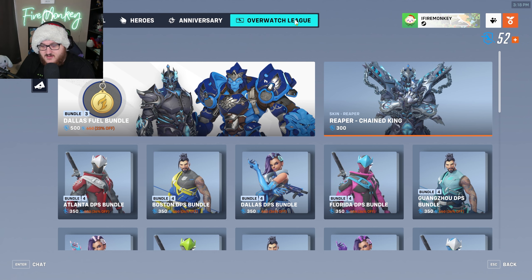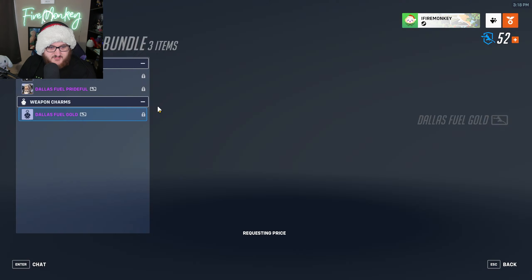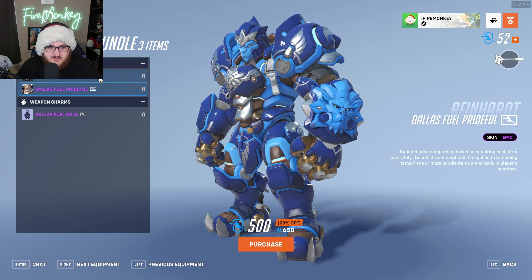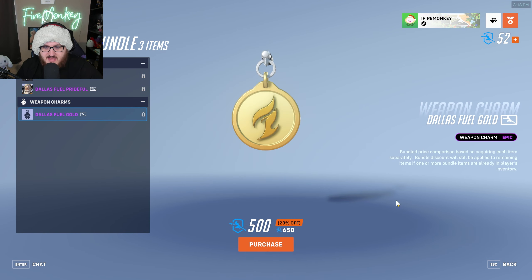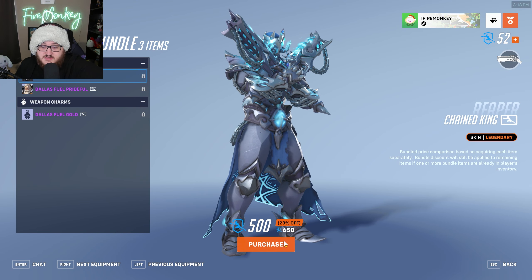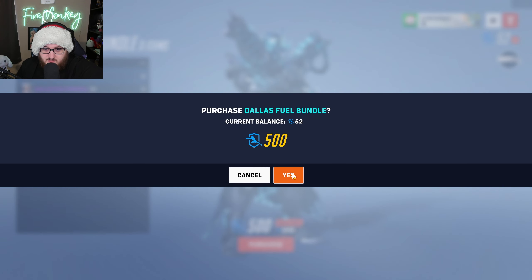I went to the Overwatch League tab to see how many coins I actually have — only 52. Let's look at the bundle here, which has the Dallas Fuel Prideful outfit, the Dallas Fuel Gold charm, and the Chained King outfit as well. That is a total of 500 coins, originally 650, so it's 23% off. I have 52, so we need 450 more — basically around $30 to buy this bundle.